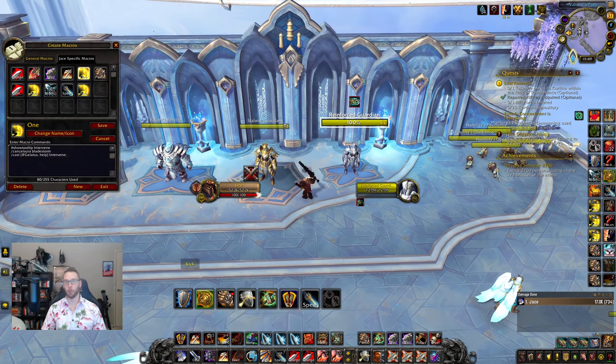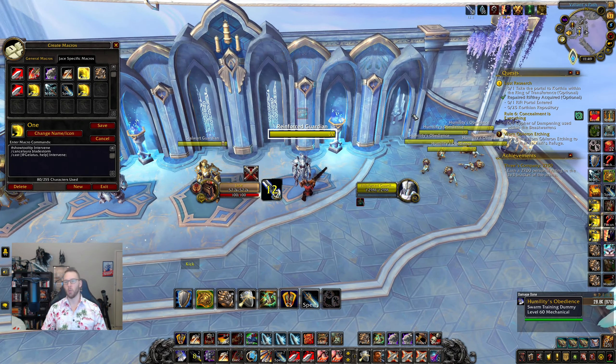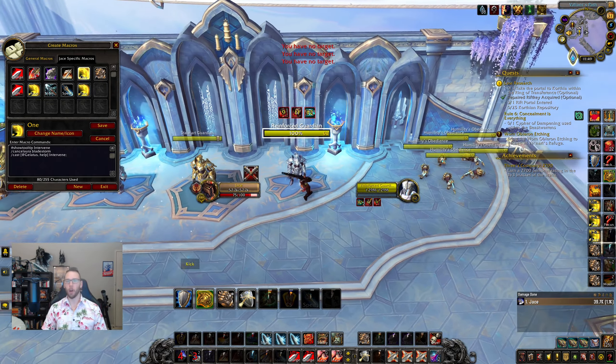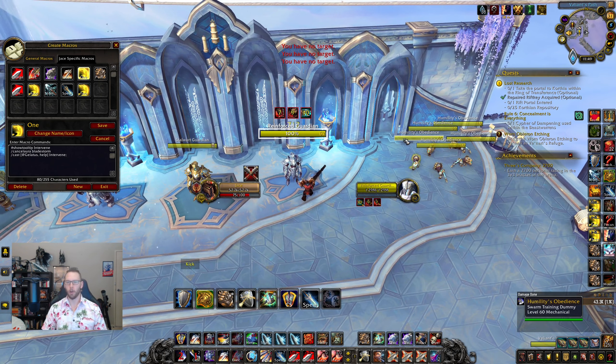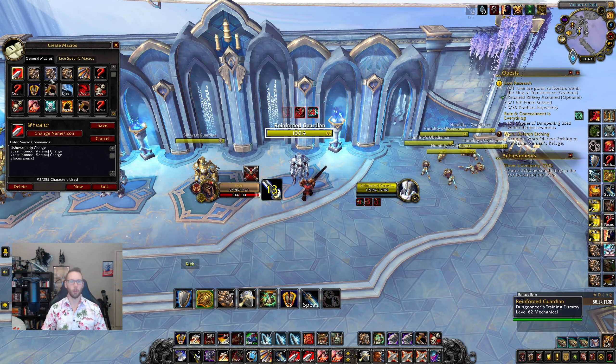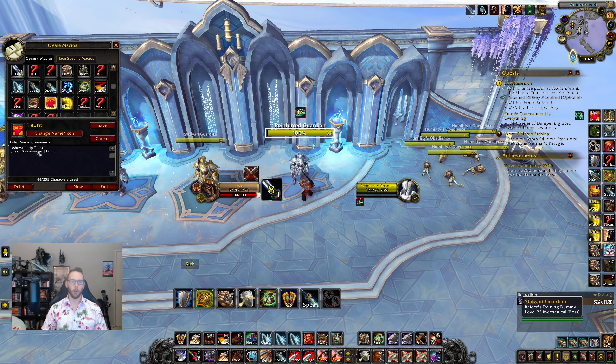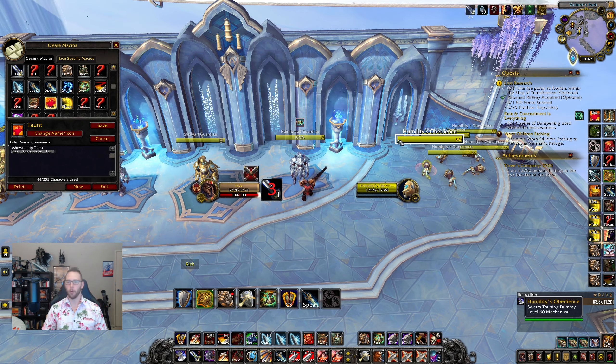Another useful macro: mouseover taunt. Let's say there's an Earth Elemental attacking your healer who wants to drink. I just move my cursor over the pet and press the macro — it taunts without me needing to click the nameplate. The macro is simply '/cast @mouseover Taunt'. The pet comes over and starts attacking me, and your healer can start drinking.